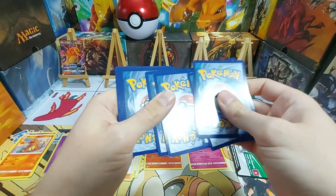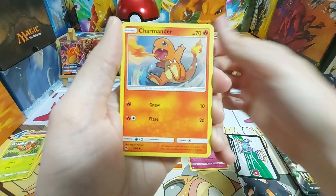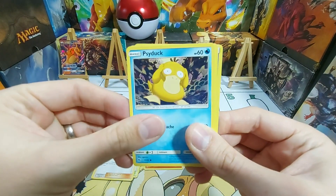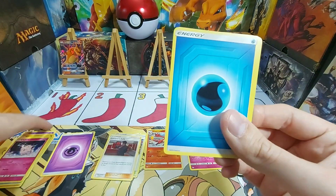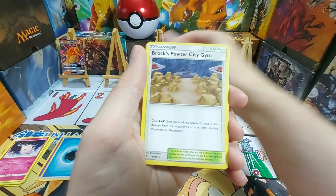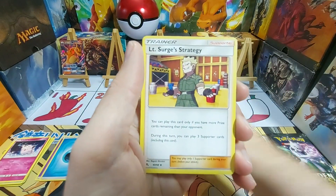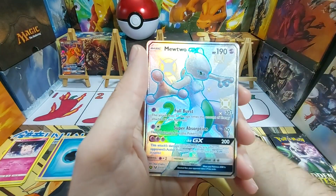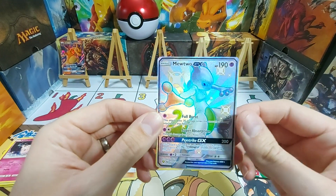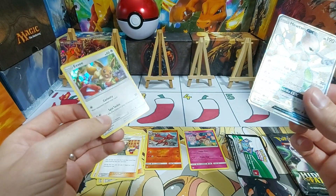Starting off with a Paras, a Charmander, a Slowpoke, a Psyduck, a Clefairy, and Water energy this time. Not a big fan of the Hidden Fates style energies but they're not too bad I suppose. Pewter City Gym again, Koga's Trap, Lieutenant Surge's Strategy. And our — oh hello! Mewtwo GX! Lovely. How's that doing? That's a pretty good pull. With a regular Eevee holo at the back there as well. That's a pretty good pack, we'll take that one.